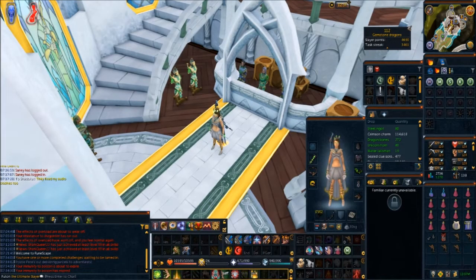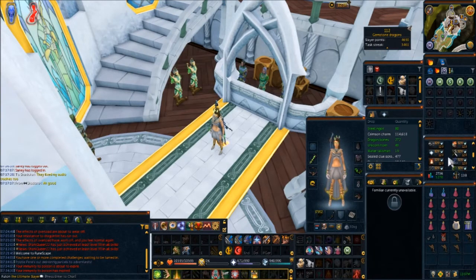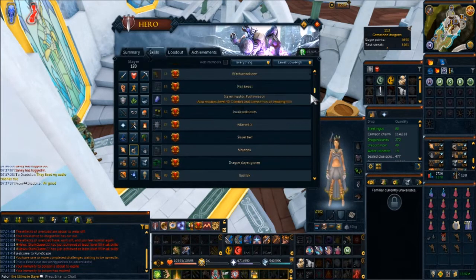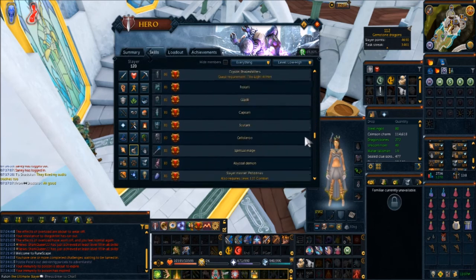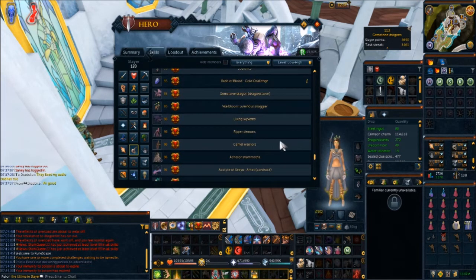Hello guys, it's Futon here, and today we're going to be bringing you a beginner's guide to gemstone dragons. Note that with gemstone dragons there are three different types of dragons — they each have a different level to kill, but the mechanics are just about the same. The only thing that differentiates them is that each one has a different effect whenever their spec hits.